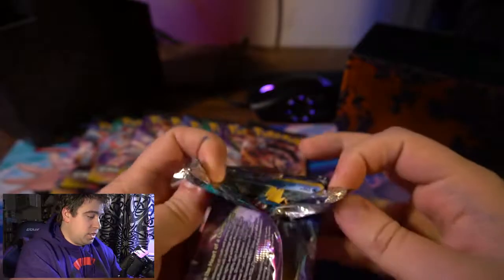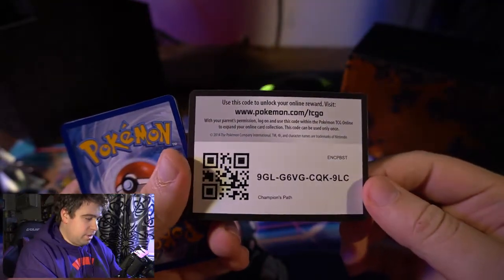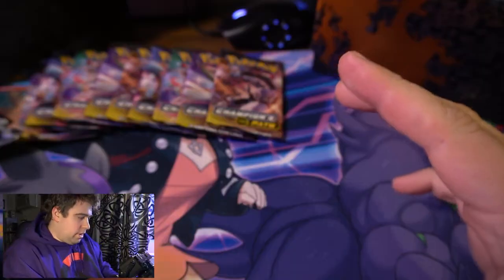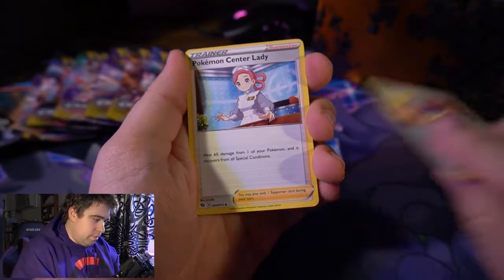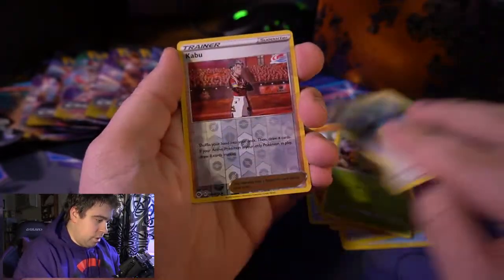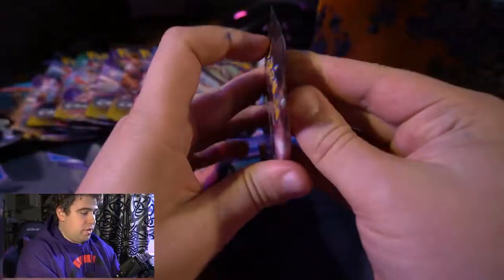Let's see something better than what we got last time! As always, the code card — make sure you're taking only one, give other people a chance. Let me know in the comments if you guys are getting anything cool. Pack number one: psychic energy, great ball, Pokemon Center Lady, Team Yell Grunt, Carvanha, potion, Rockruff, Weedle, Swablu, reverse holo Kabu — and the first rare of the box is Professor's Research.